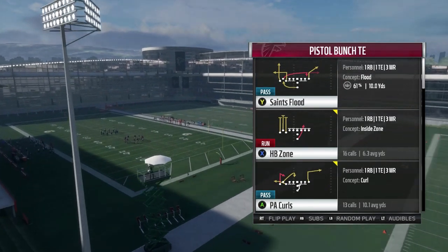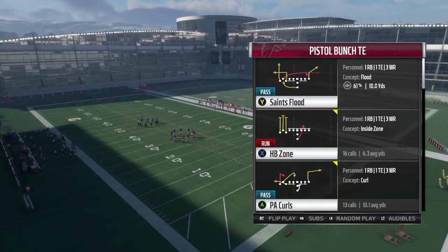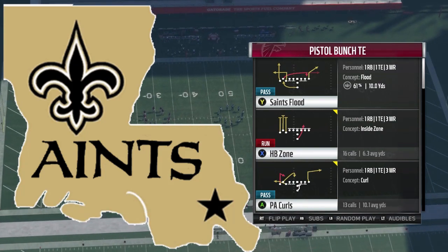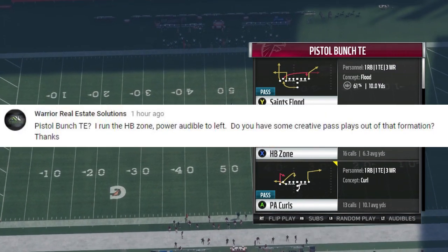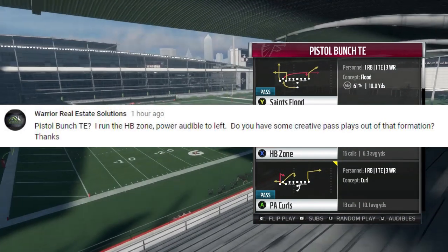What's going on YouTube, Cap24 coming back with another video for the rotating playbook series. Today's play is going to be coming out of the Saints playbook, which was requested by Warrior Real Estate Solutions. He's looking for a play out of the Pistol Bunch Tight End — he likes to run the halfback zone with the power audible to the left.